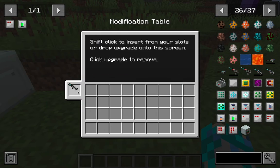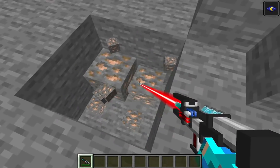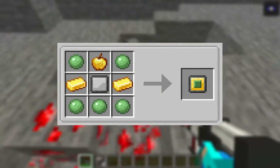The first upgrade I'm going to show you is the silk touch upgrade. It's literally the same as the silk touch enchantment. To craft it, you'll need five slime, one golden apple, two gold ingots, and a blank upgrade module.